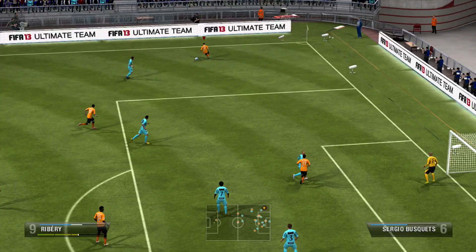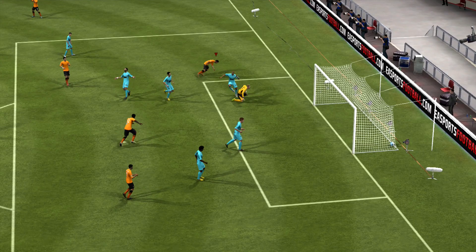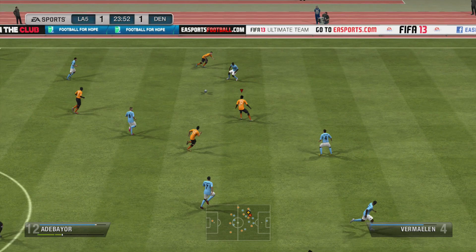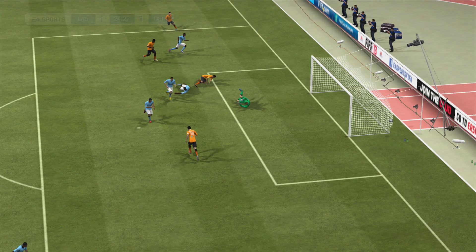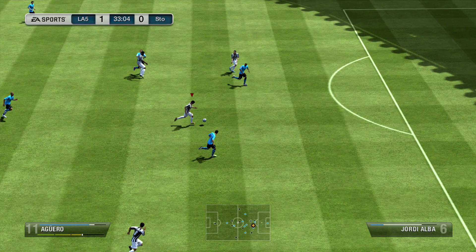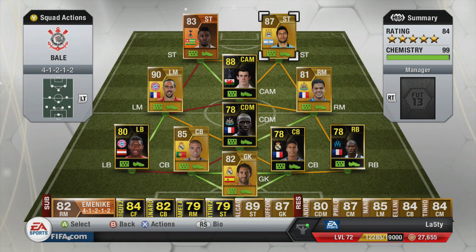Look at that with his left foot — don't tell me that's not a five-star weak foot. He's got a really powerful finish that goes in the top corner almost every time. The keeper doesn't come out and Aguero just powers it in again with that weak foot. A really solid player — this lovely half-volley taken sublimely by Aguero is my favorite finish of the lot.